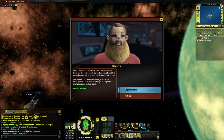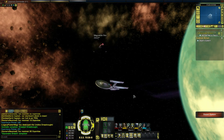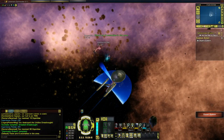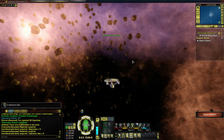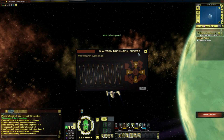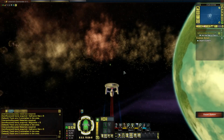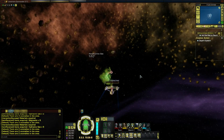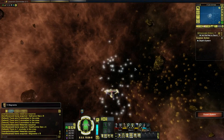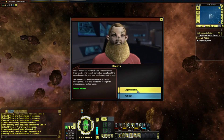We've recovered the final data transmissions from the Undine vessel as well as samples of the organic material used to create the ship - we need to get all of this back to Starfleet Intelligence. They may be able to decrypt the messages and tell us more. Okay, I need to do some scanning - there are six again. Let's speed this up. There we go - that is all of the anomalies done. I can now depart the system, which should be the end of the mission.